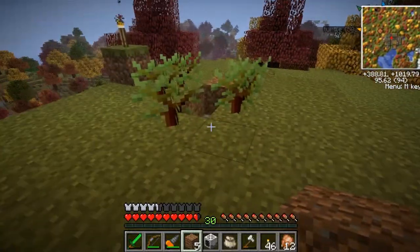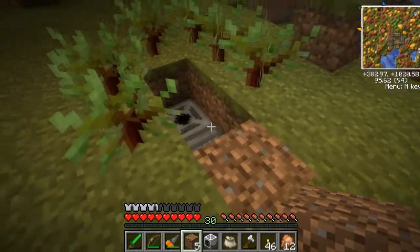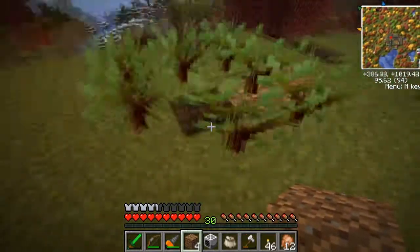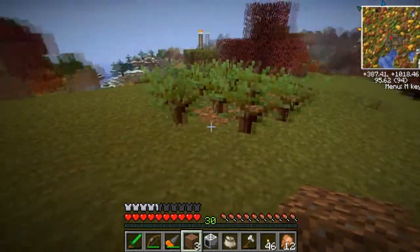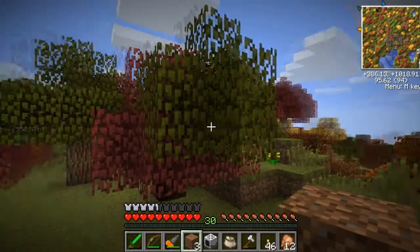We're going to have to find a place to put the harvester down. One, two - put this dirt block here so we're going to put a tree down. We're basically only going to have enough trees for here. And if we put dirt here it'll also plant on top of that, but then we won't have access to it unless we make a way to get to it.